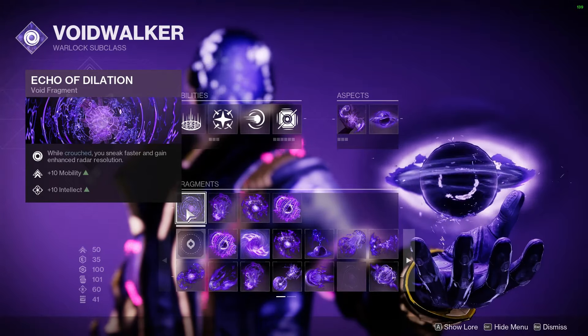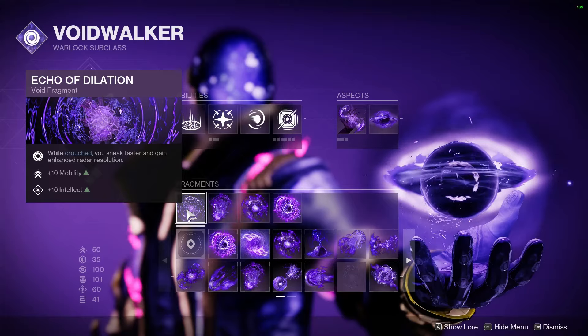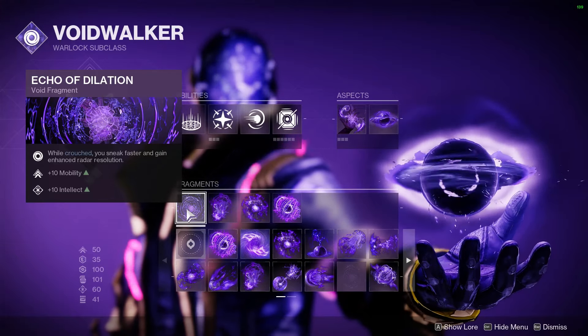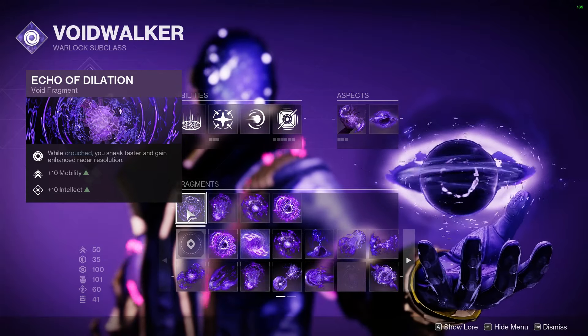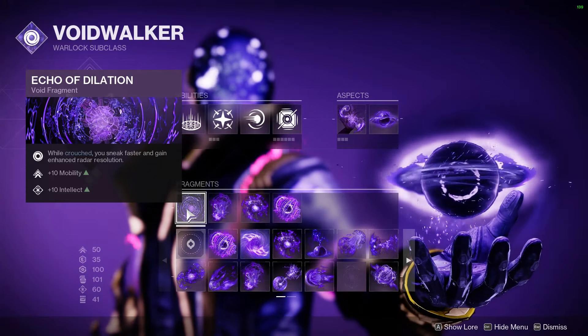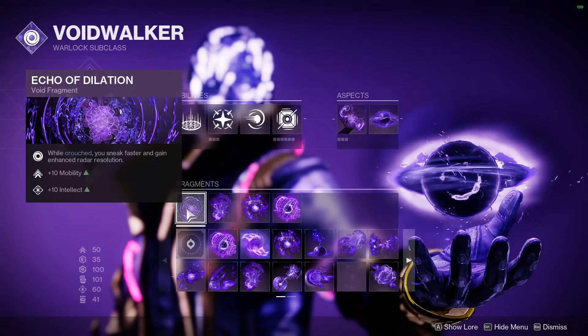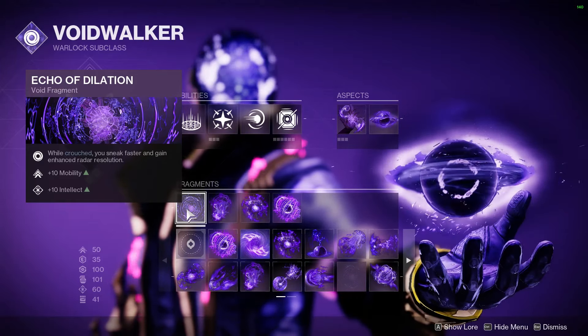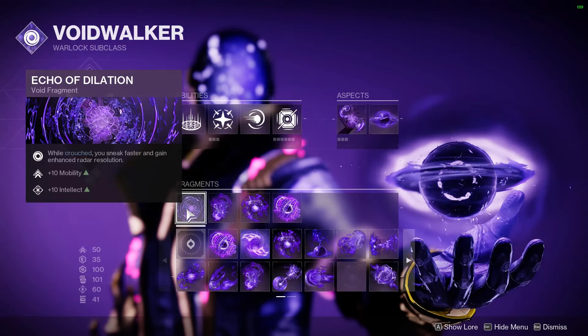First, we have the Fragment Echo of Dilation, which is my favorite Echo in the entire game. While you're crouched, you sneak faster and gain enhanced radar resolution. Obviously some good free base stats there — we love stats for free. Mobility and intellect — we'll take that every day of the week. On top of that, the tuned radar helps us pick apart exactly where our enemies are, helping us decide where to aggress or fight from a distance.